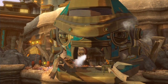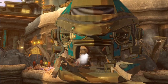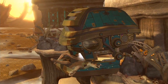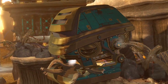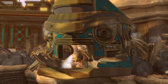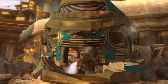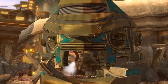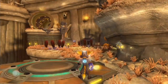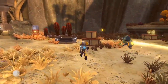Halt, outsider! What business have you in the hollow? I'm looking for Vulgrim Pass. Vulgrim Pass — where the exile dwells — it is beyond this hollow, but we do not grant entrance to outsiders. They must find it for themselves. Asshole. Okay so we have to find it ourselves.